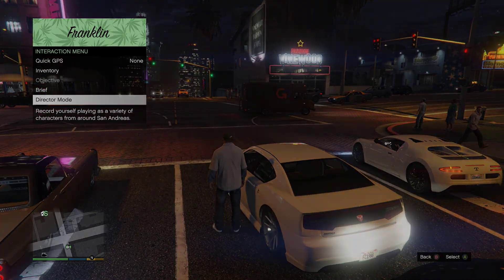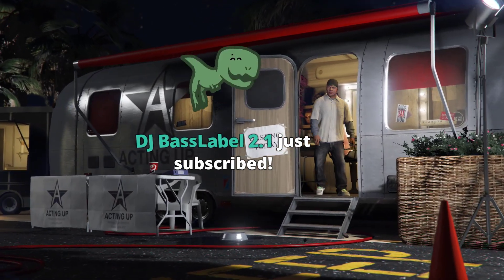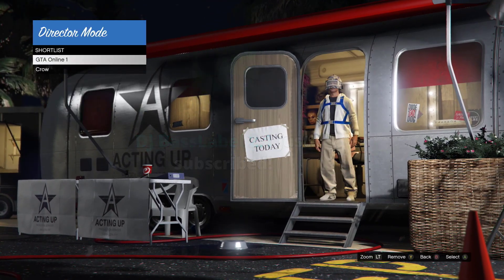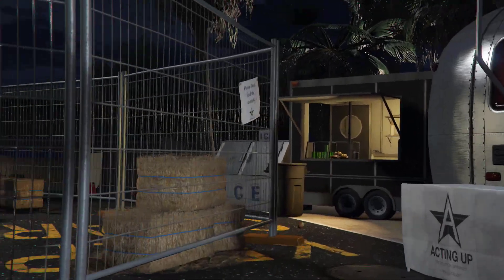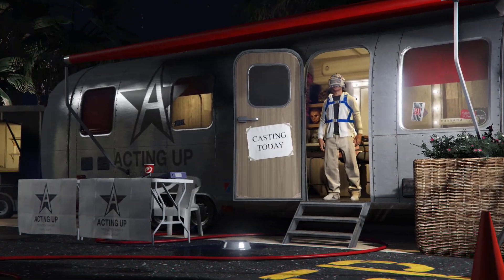As soon as you guys load into story mode, make your way to director mode. Once you're in director mode, go to shortlist actor and we're going to start duplicating our bird — as you can see, it's going back and forward.